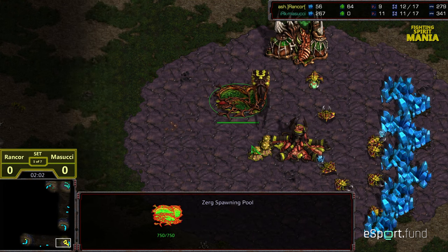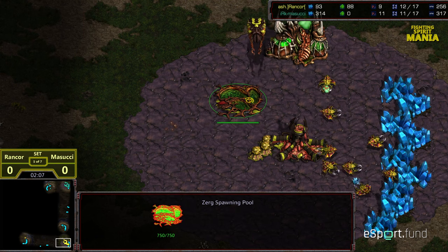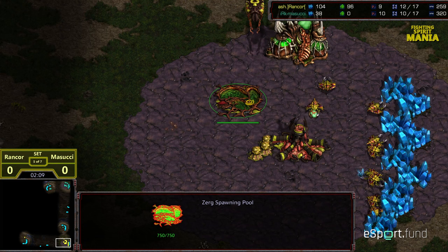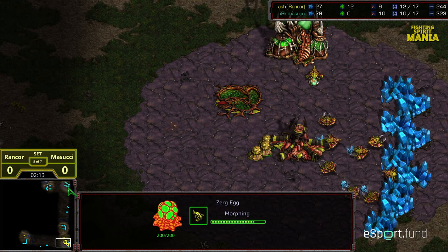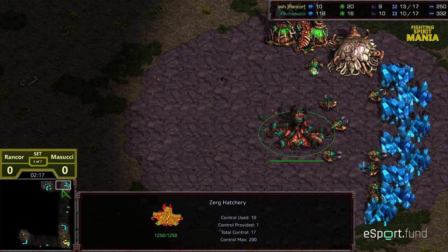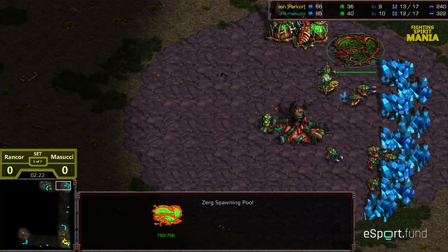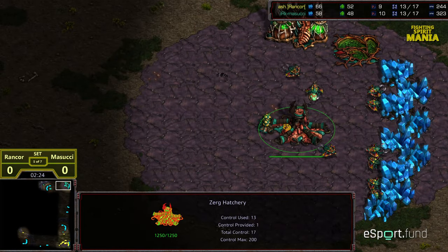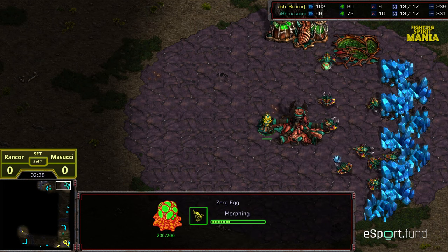Looks like he is building zerglings. Is he going to opt for zergling speed? That's the next question. Initial zerglings being produced, and zergling speed is evolving — so it's going to be early zergling aggression. Spawning pool finishing on the opposite side for Masucci, and he's already dropped that hatchery. Potentially going to go for lair first.